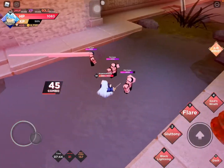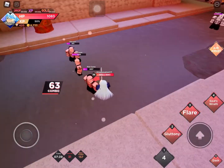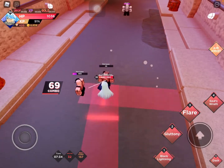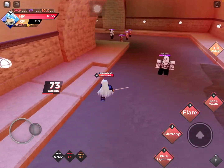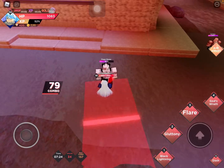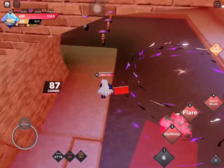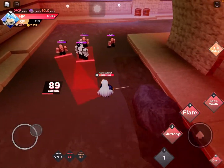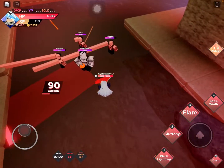Alright, so these enemies — wait, is that Gomu Gomu Gatling? I'm only on the baseball episode in Jujutsu Kaisen so I don't know what powers they have. Is that like an orange Kamehameha? I'm gonna showcase the second move now — it's called Flattening. Look what it does.